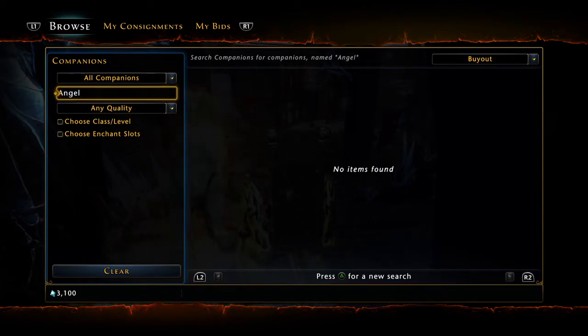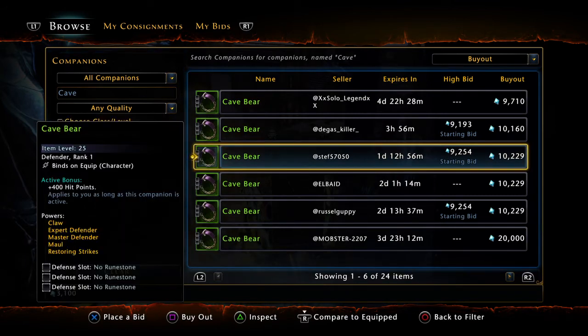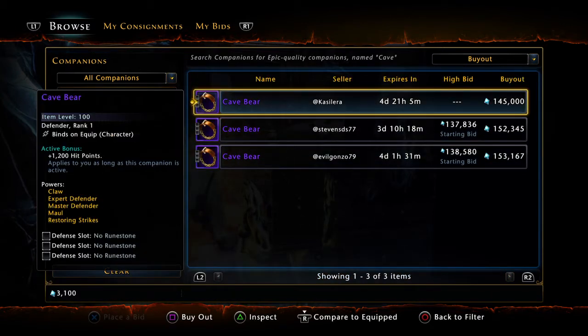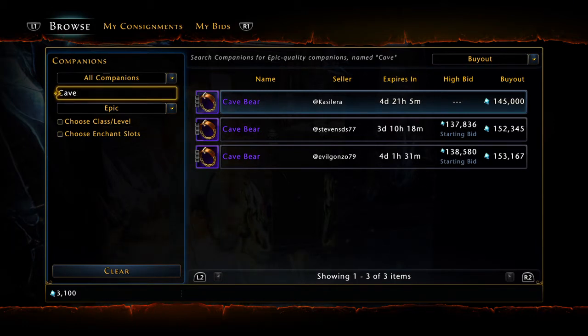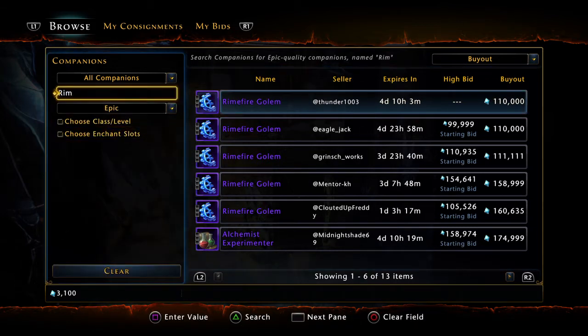Number 10 is actually a two-way tie. Two companions do exactly the same thing. You can see here the Cave Bear giving you 400 hit points at green. We're a little more interested in the epic version — 1,200 hit points with the Cave Bear. Also doing the same exact thing is the Rimfire Golem, here at purple as well: 1,200 hit points, close to the same price. Both coming in at number 10 for your tanking classes.